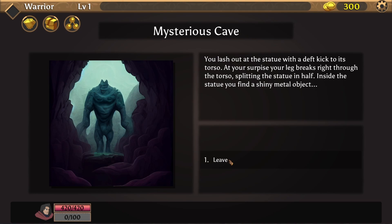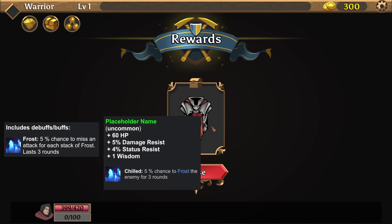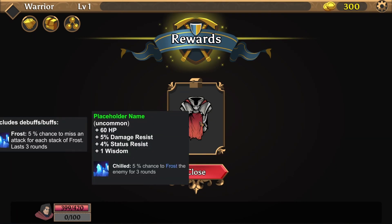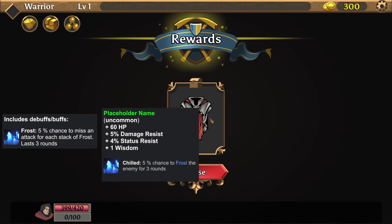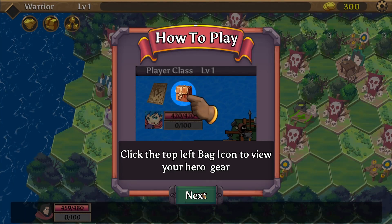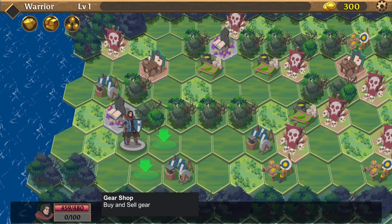Inside the statue you find a shiny metal object. Maybe the mouse placement should be a bit more precise because I can drag it from the window. Please hold their name — I like this. Favorite armor name! It could be really cool to just use it in the endgame. Plus 60 HP damage resist status — for wisdom. Really great. I can equip this — it's already equipped. Really cool. Now we are a bit stronger than before.